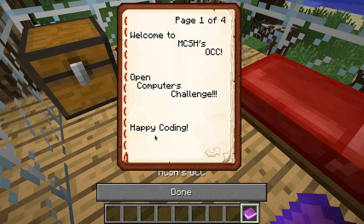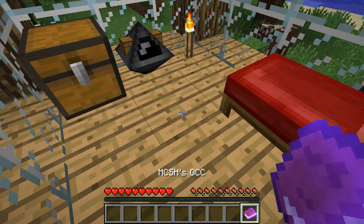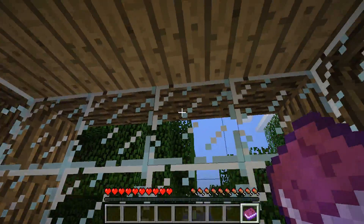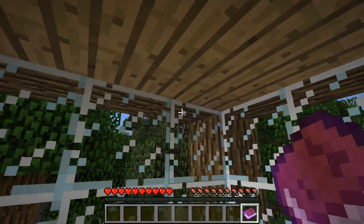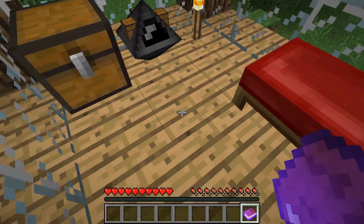Welcome to the MCSH Open Computer Challenge — happy coding! We will start in a five by five by six house where the floor and roof are planks, the walls are glass, and the corners are wood. We are not allowed to walk anywhere that does not meet these conditions, so basically we could extend the house but the robot has to build a situation similar to this.